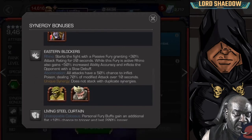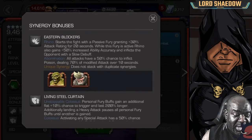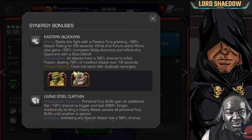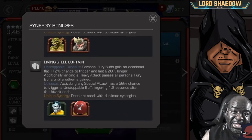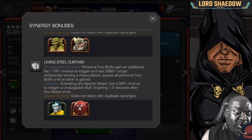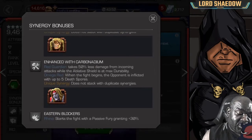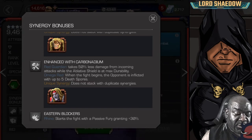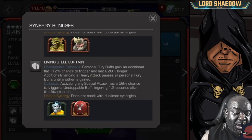There's another synergy called Eastern Blockers, but I probably would not bring any of those champions just for that synergy. Then the final one has Colossus, who just got a revamp and who I took to rank five because he's that good. So I could see myself building a team with Colossus, Omega Red, and Red Guardian. Omega Red also has synergies with Colossus, so I could see a pretty strong team formed with those three.